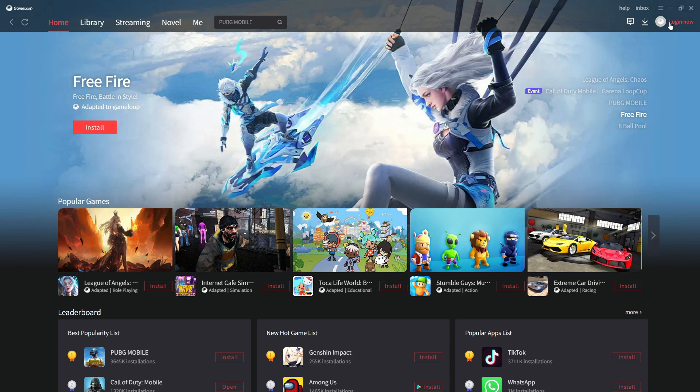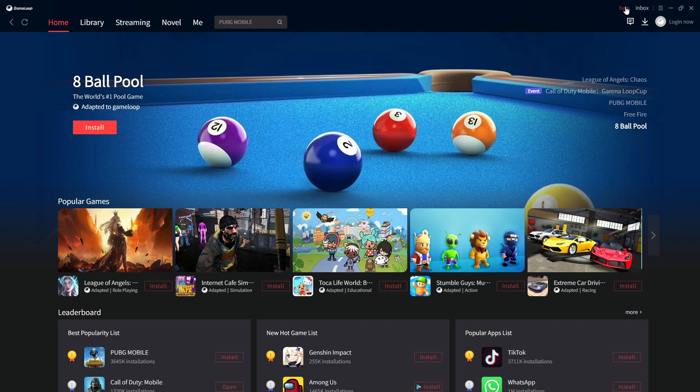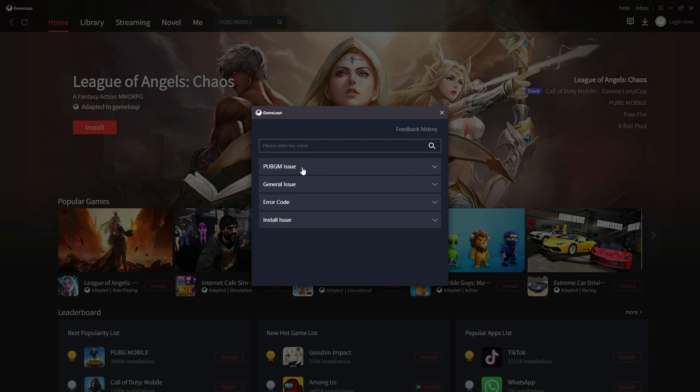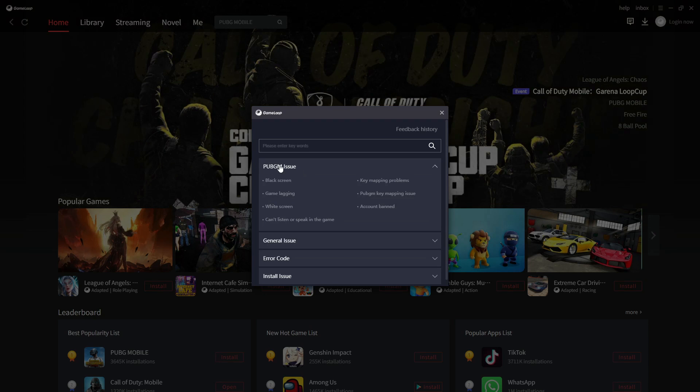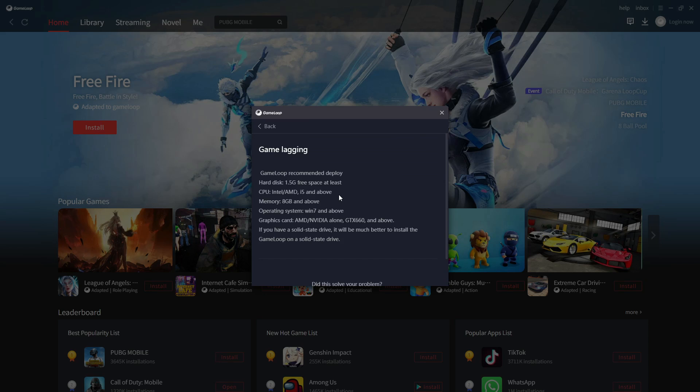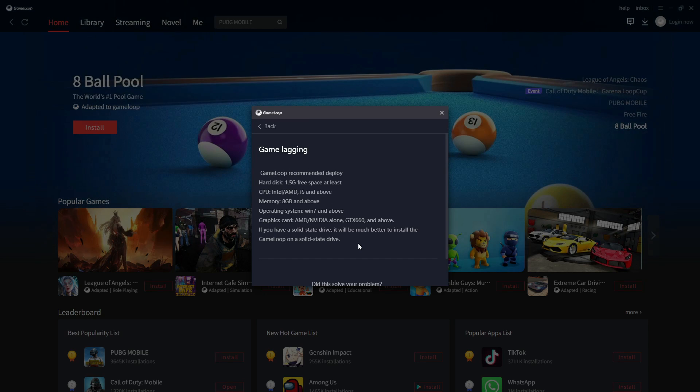Let's jump into the main things. I'm going to show you the actual PC requirements for GameLoop emulator. Here you can see the Help section inside GameLoop — you have Help, Inbox, and the menu options. Go inside Help, then go to the PUBG Issue section. This is a common issue section — it applies to everyone, not just PUBG. Inside, there's an option called 'Game Lagging,' and here you can see the GameLoop minimum requirements.